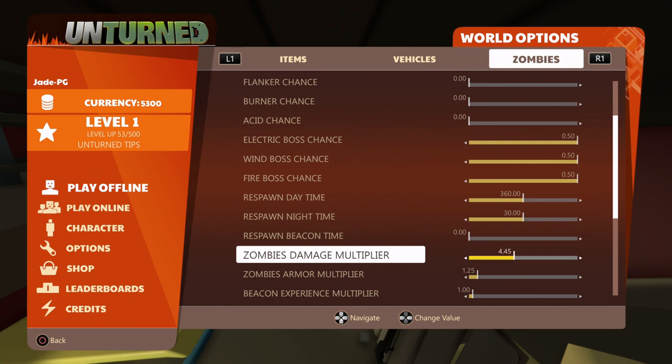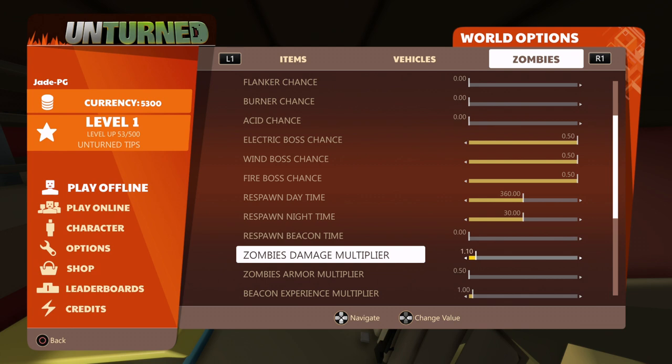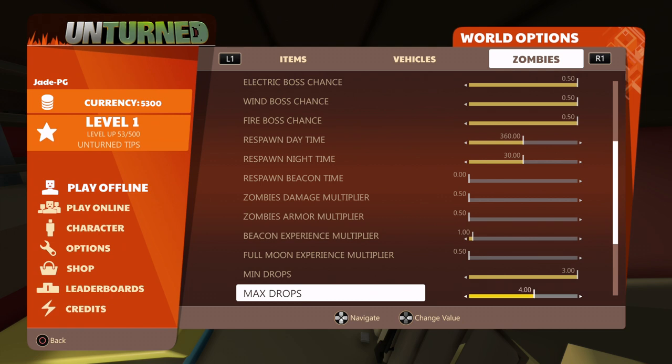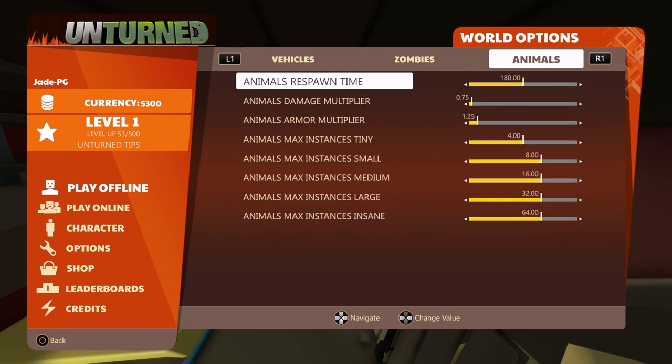The more you increase this, the more damage zombies will do to you. If you want zombies to have more armor, put that all the way to the right; if you want to one-shot them, put it as low as you can. The full moon adds more creatures and makes the game harder. You can also add more experience — put that to the right and you'll be flooded with XP. For mini drops, put it to three for more; max drops to six for loads; and likewise for max mega drops.